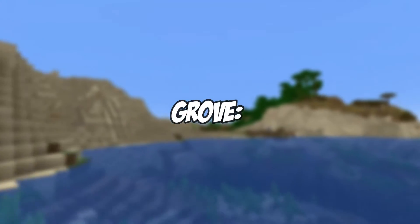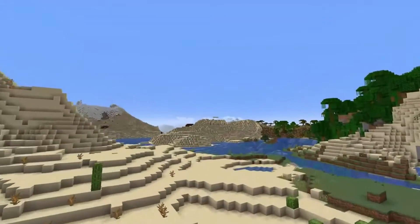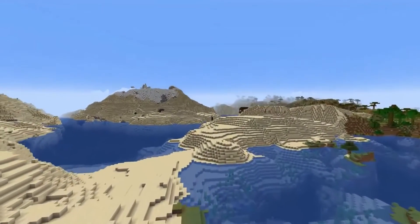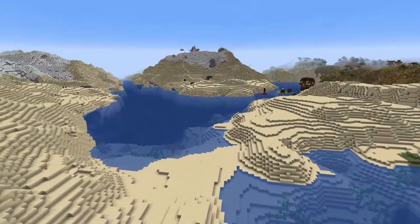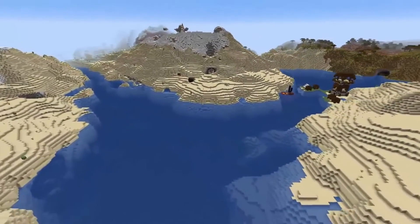And the Grove? First of the snowy-themed biomes, the Grove will appear around the lower levels of mountain areas. It's home to spruce trees, polar bears, foxes, wolves, and rabbits, plus varieties of snow.